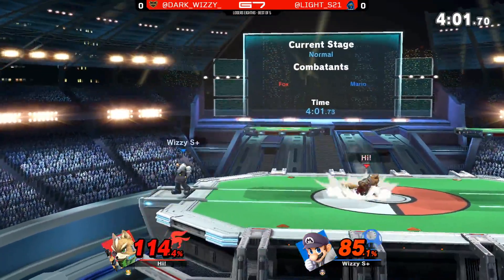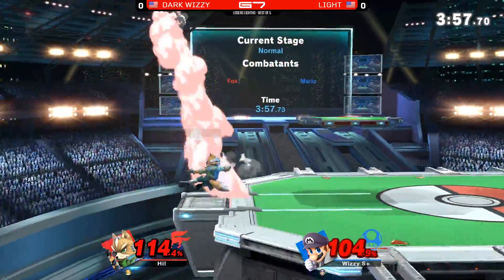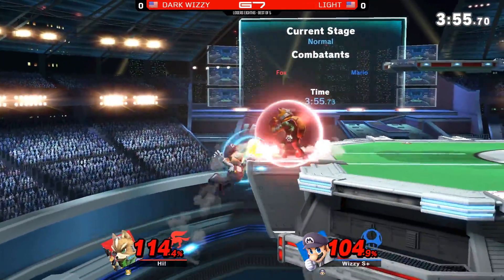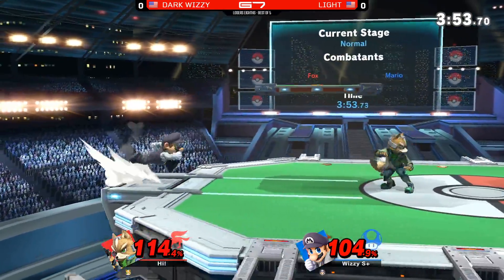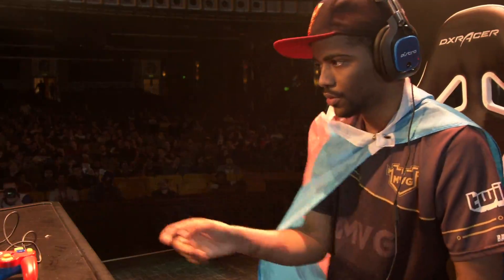The up smash — you can't land on Dark Wizzy with these hitboxes. Wizzy going for a forward air there — not sure if that was a miss input. It looked like he tried to land, but there's the reverse up smash.